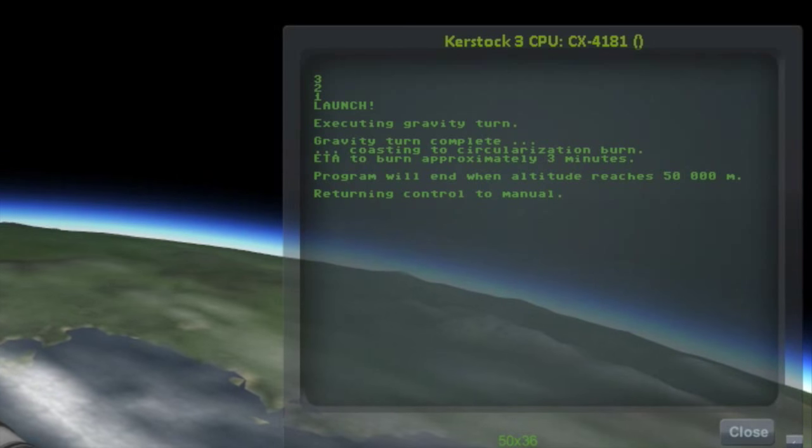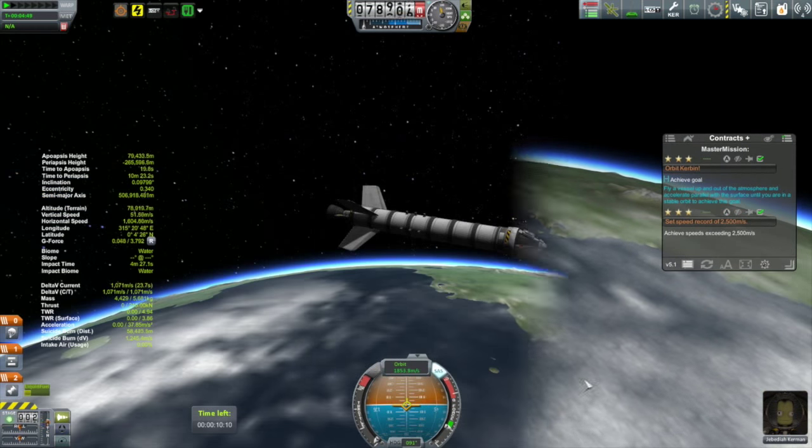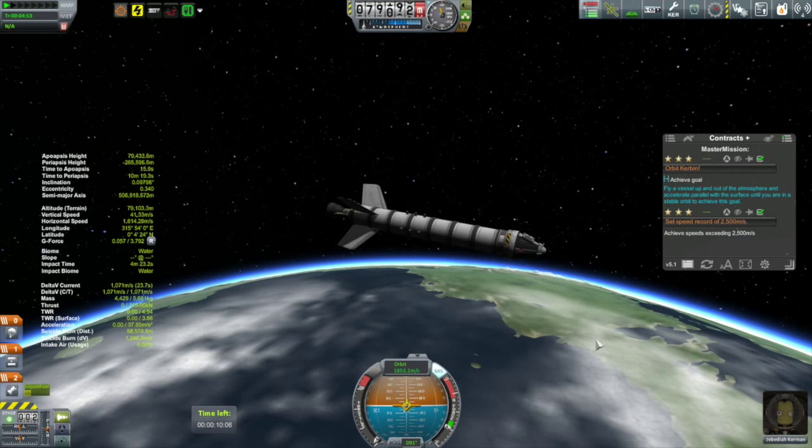Returning control to manual. There we go — the program has now ended. We can now close that window, and we'll just cut straight to our circularization burn.